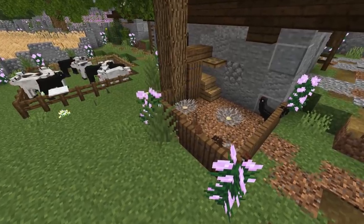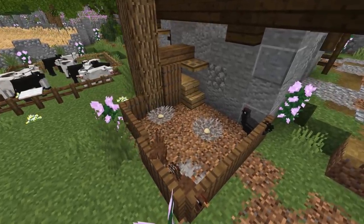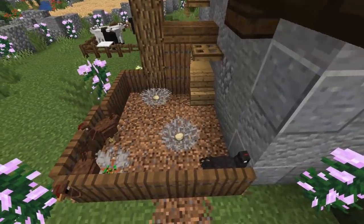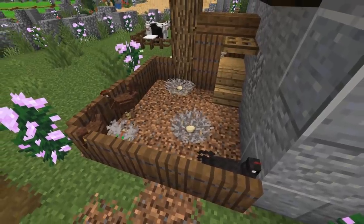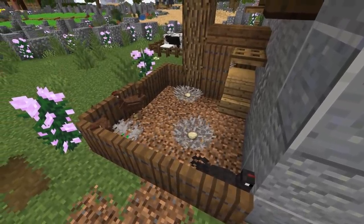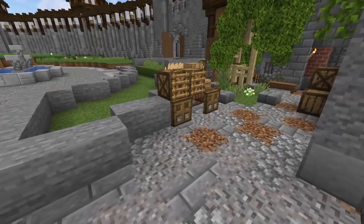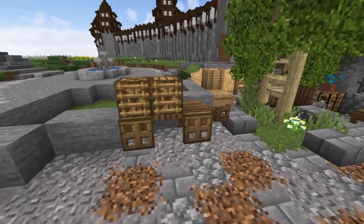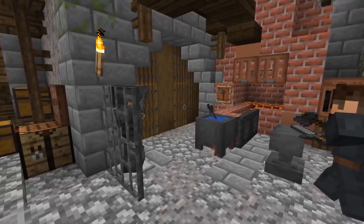Minecraft 1.13 gave us a cool feature — chickens can no longer jump over trapdoors. I love adding this into my world. Also, with dead coral fans you can create some amazing little chicken nests. Small carts dotted along the buildings throughout your entire city are also a great touch.